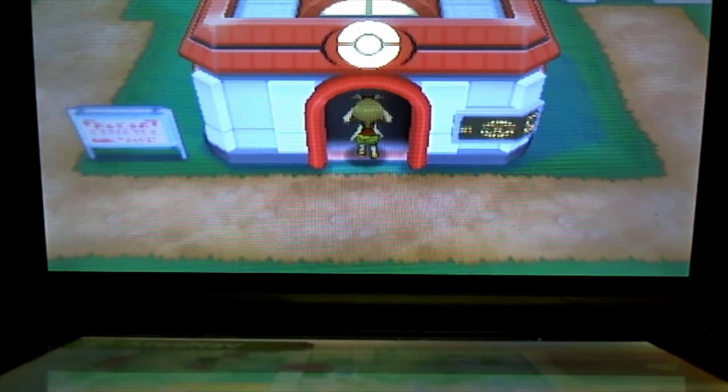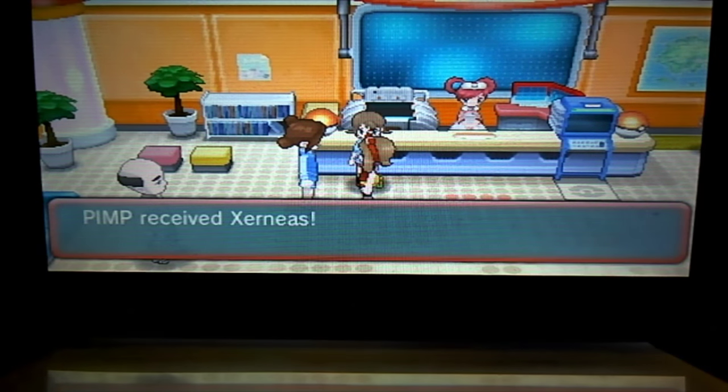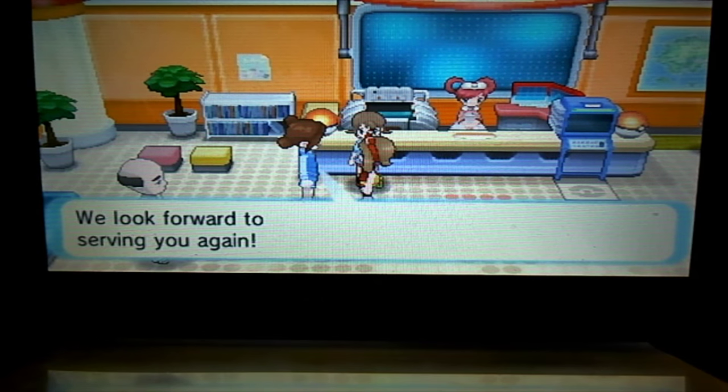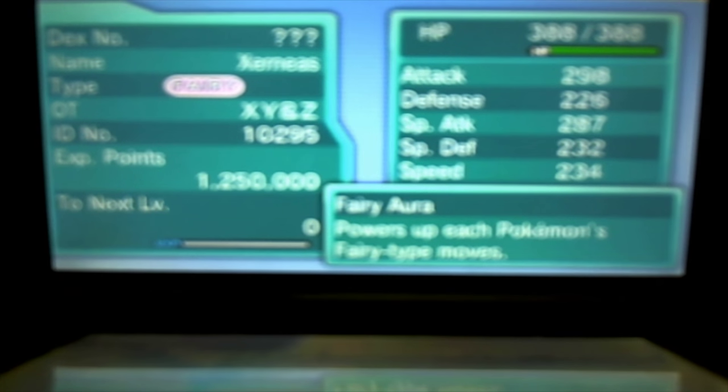Obviously I'm going to save it before I get that so I don't have to get a bad nature Xerneas — I'm going to get a good nature one. Just talk to that lady there — that's how you get all the events. I'm just going to switch the game up afterwards.